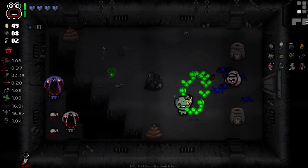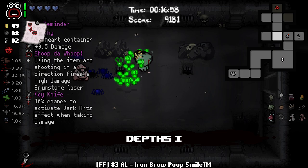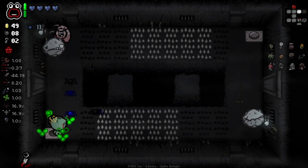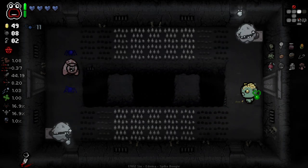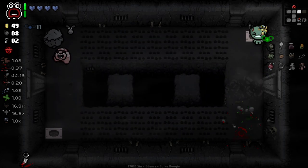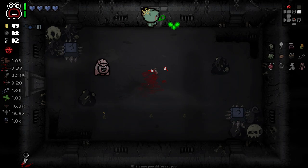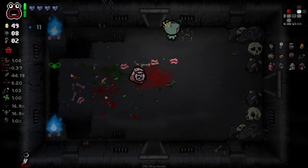It's weird having Ipecac but not being able to blow up secret room walls with our shots. And of course that's not the item room either — it has to be the furthest place away, doesn't it. I really hate this.